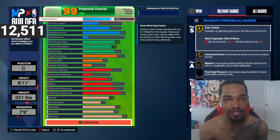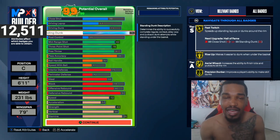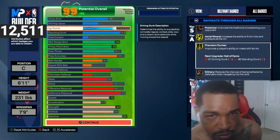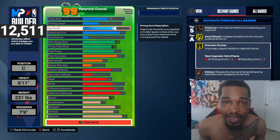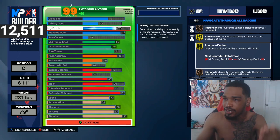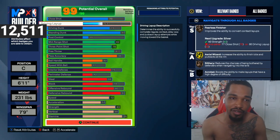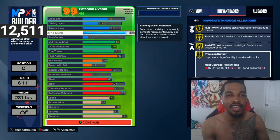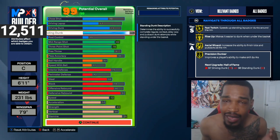Close shot is at 70 — we're not really gonna be doing too much with that. We're rocking with the standing dunk which I got at 92, and we get gold fast twitch, gold rise up, gold interior position dunking. We don't have a high driving dunk — as y'all know the driving dunk meter is ass in this game. I took a long break and came back and they still ain't fixed it. We got a 53 driving layup, 73 driving dunk, and 92 standing dunk. I sacrifice close shot to get everything else on this build.